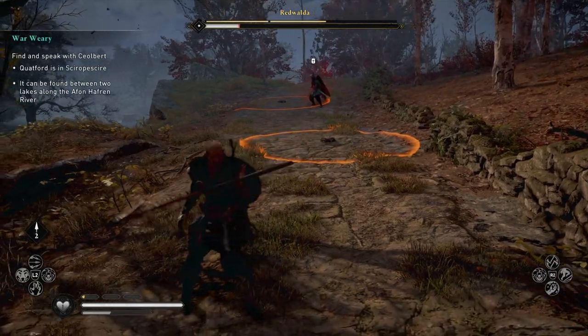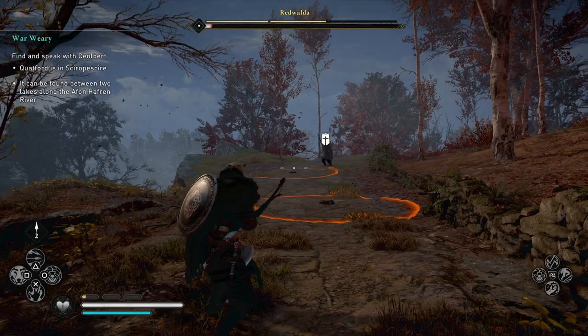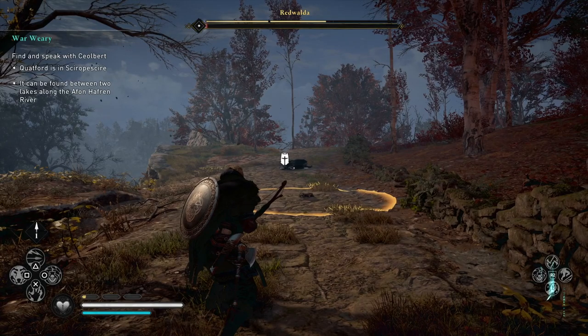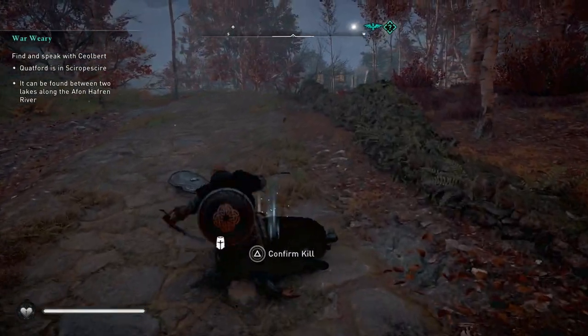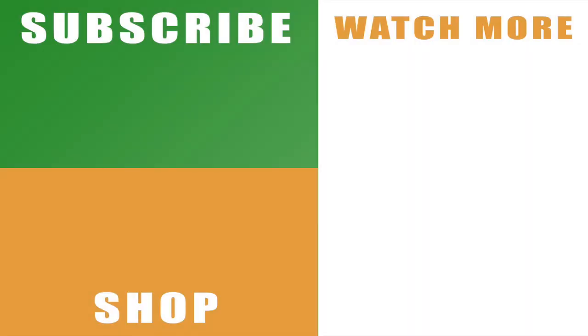Here I was waiting, but he threw a spear so I managed to fire that back at him, then waited for him to get up and walk into his own traps. That was enough to finish off Redwalder, who turned out to be a lot easier than he felt the first time I faced him when I was around level 30. That is how to beat Redwalder and also his location in Assassin's Creed Valhalla. Drop a like below, subscribe with the links on the left, and check out the rest of my guide for Assassin's Creed Valhalla with the links on the right. Leave any comments and let me know how you get on against Redwalder.